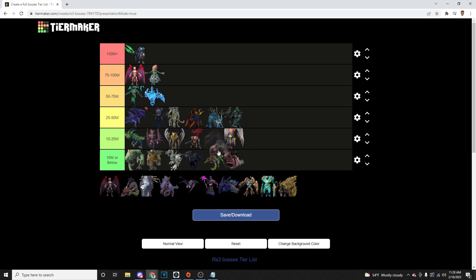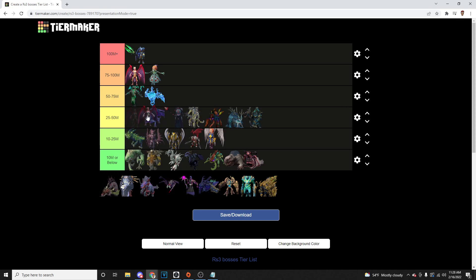Next we've got Giant Mole — this is terrible as well, still probably better than Chaos Elemental. We're going to throw Giant Mole right there in the 10 mil or below. Don't kill it. Next is going to be 25 to 50 mil range — but probably on average better GP per hour than Elite Dungeon 2. With the price of Torva going up as it is right now, and the drop rate being about a 1 in 40 with you getting about 2 minute kills, I would definitely say Nex is really good money.